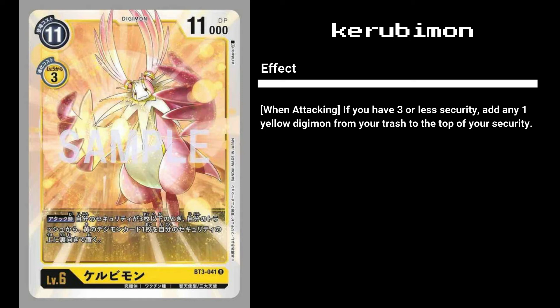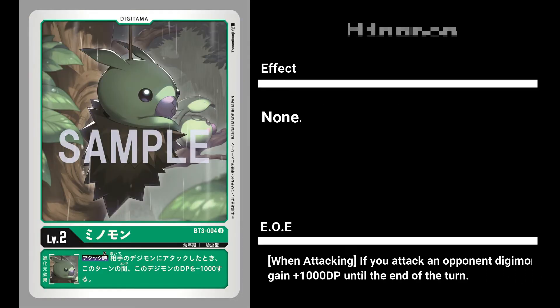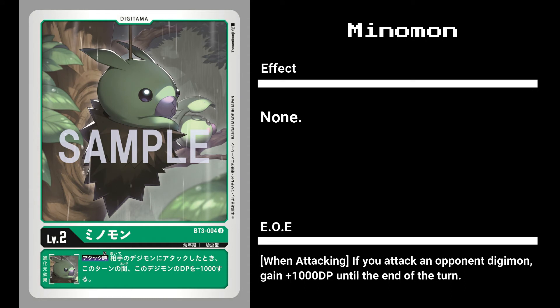For green cards, we have digitama Minomon. It's got a decent DP-boosting effect, but Argomon still remains the best green digitama. Tanemon's DP boost only kicks in when you evolve, while Minomon requires you to be attacking an opponent's Digimon. As green generally won't survive security checks due to their low DP - unless they're a level 6 Titamon or similar - Minomon is probably a slightly better choice over Tanemon, as generally when you want to destroy opponent Digimon they have more DP than you. Minomon is probably the second-best choice after Argomon depending on deck builds.